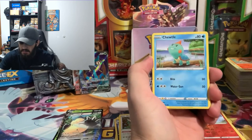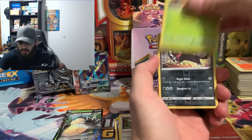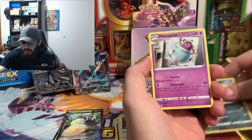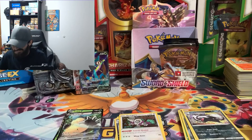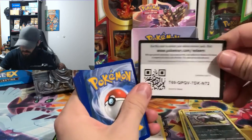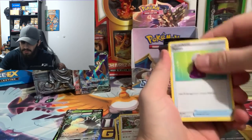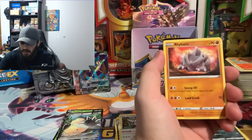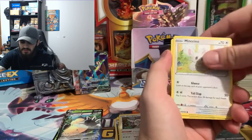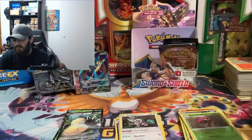Sinistea, Dragapult, Dragonite, Rhyhorn, Rookidee, Crabby, reverse hollow of a Linoone, and we got a Poltergeist non-hollow. Fighting energy, Potion, Raboot, Eldegoss, Pincurchin, Blipbug, Rhyhorn, Minccino, Chinchow, reverse hollow of a Orbeetle, and non-hollow Raichu.